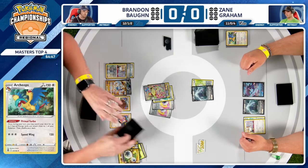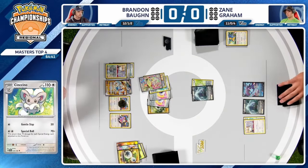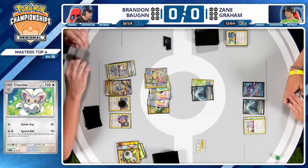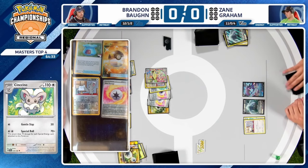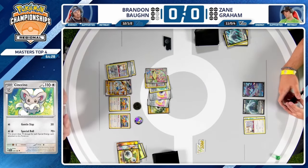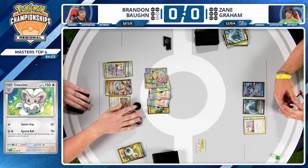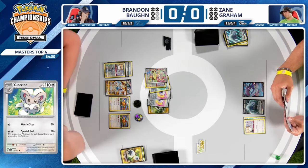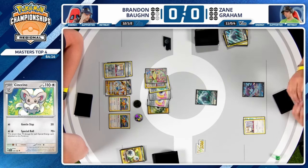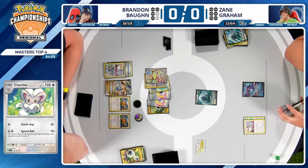Special Roll on turn two — 280 damage. This is what you dream of, especially in a high-stakes situation like top four. The only card that would make this setup better would just be another Cinccino right here, but perfect start for Brandon — fully max rarity as well. Just not playing a supporter card that turn, discarding the Iono. Maybe he just has other supporters like Boss to hold on to for the following turn.